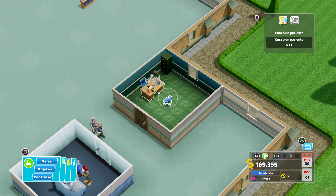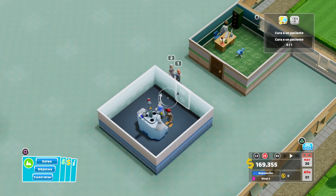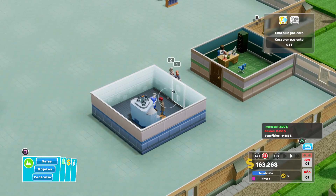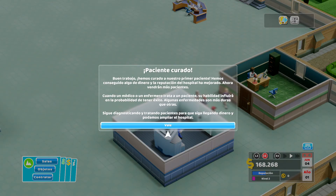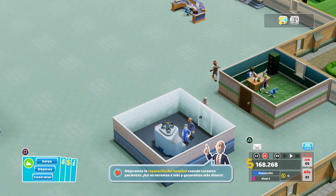Hemos pausado un momento. Tenemos que curar a un paciente, que aún no hemos curado al primero. ¡Hecho! Hemos curado a nuestro primer paciente. Hemos conseguido algo de dinero y la reputación del hospital ha mejorado. Ahora vendrán más pacientes. Cuando un médico o un enfermero trata a un paciente, su habilidad influirá en la probabilidad de tener éxito. Sigue diagnosticando y tratando pacientes para que siga llegando dinero y podamos ampliar el hospital.